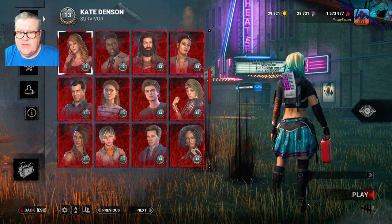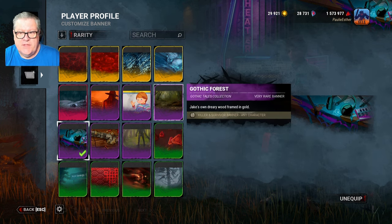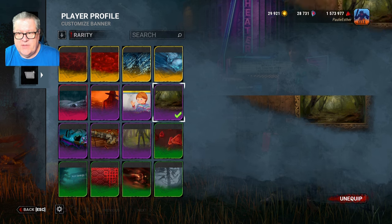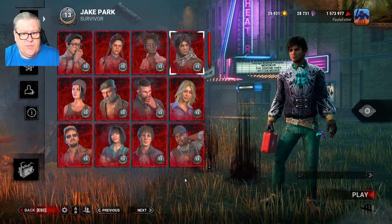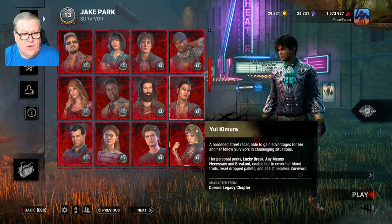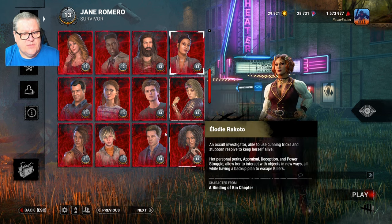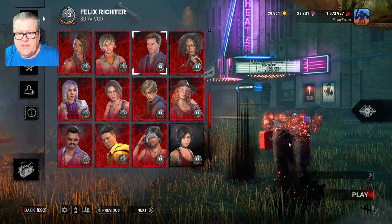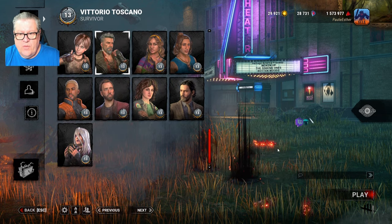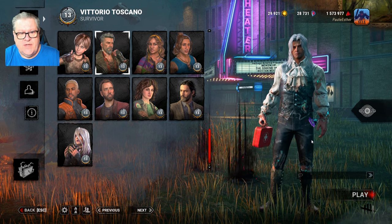One of her nicer cosmetics, in my opinion. And the other banner is this Gothic Forest banner here, which is connected to the Gothic Tales collection. That would be any of these characters — this Jake outfit, or Jane Romero here, or we also have this Felix outfit, and finally we have Vittorio here. Those are the four outfits that are connected to that.